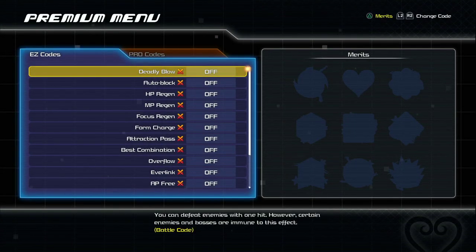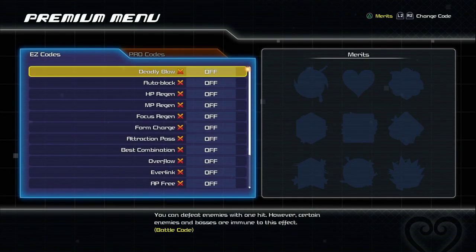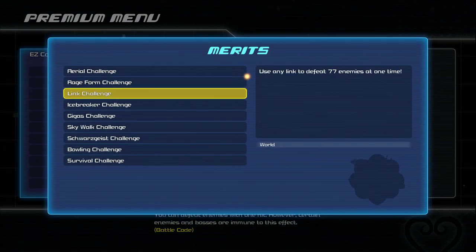Now you can see I've loaded into the premium menu, and I can activate either pro codes or easy codes, which are black and white — they just changed the name here — and you can go ahead and see all of the merits.